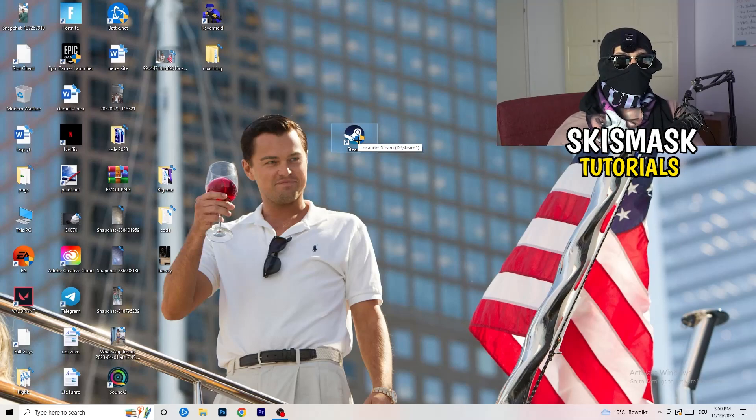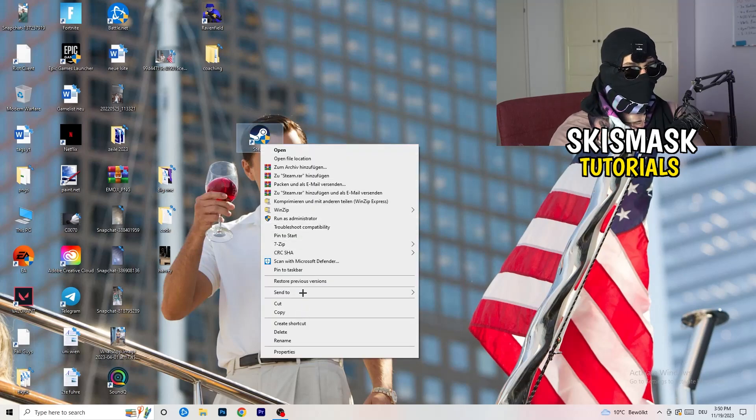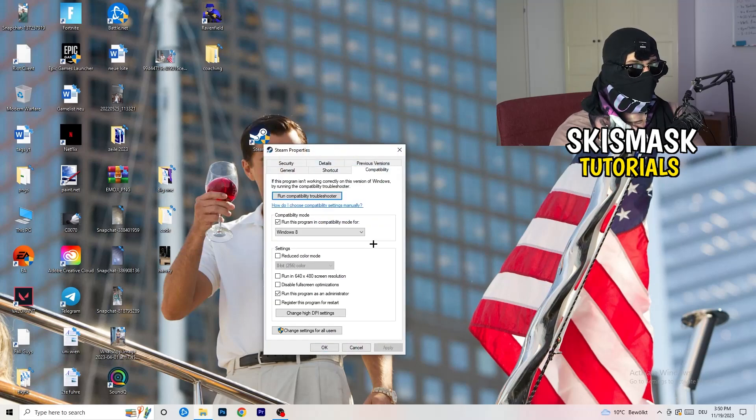After restarting, you'll see a little administrator symbol on your launcher shortcut. Every time you start your launcher it will run in administrator mode, which helps with a lot of issues — especially not launching. If it still doesn't work, take your in-game shortcut on your desktop and do the same thing to it: right-click, run as administrator, or go to properties and compatibility and copy the settings.